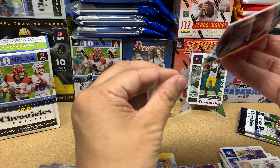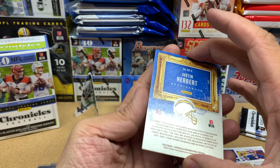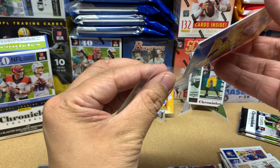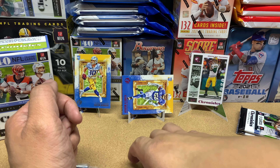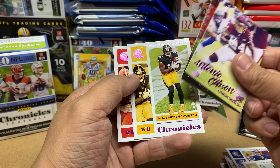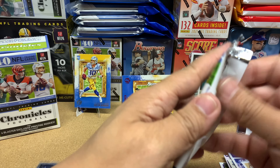I've got two packs left — let me do a quick update. Pink cards so far: Antonio Gibson, Zach Moss, JuJu, Jarvis Landry, Kenneth Murray, and Jordan Love — six pinks. Prestige cards: Jake from State Farm, Van Jefferson, and Henry Ruggs the Third — three Prestige. I've got two packs left, so I'm looking for one more Prestige and one more pink.